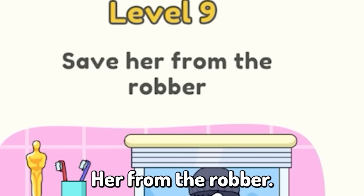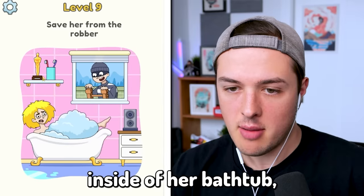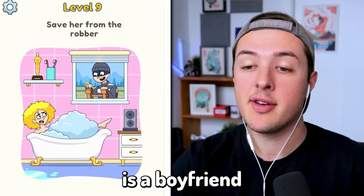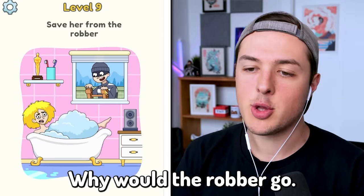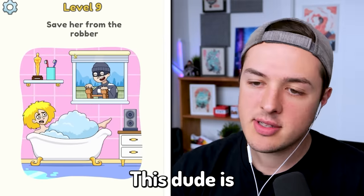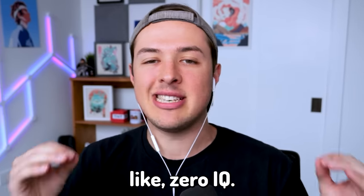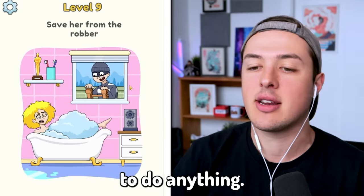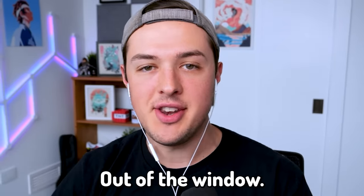Level nine: save her from the robber. There's a lot of different things happening. It looks like this might be Madonna inside of her bathtub, considering she has like a Grammy award right there with two toothbrushes. Maybe this is a boyfriend or a brother. It looks like she also has a stereo speaker. I don't even know what was the robber's plan. Why would the robber go into the window where somebody is taking a bath? That is the dumbest robber of all time. This dude is like the robber from Home Alone, the wet bandits. They just have like zero IQ.